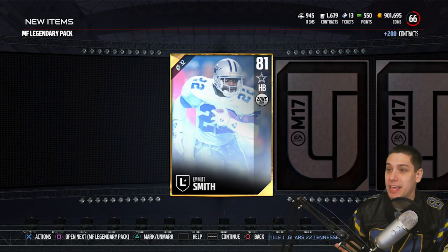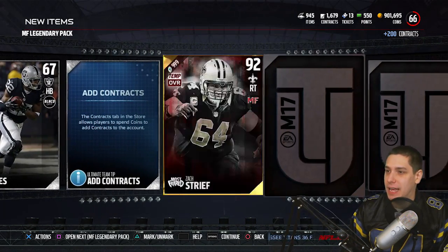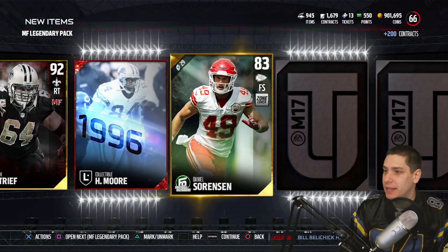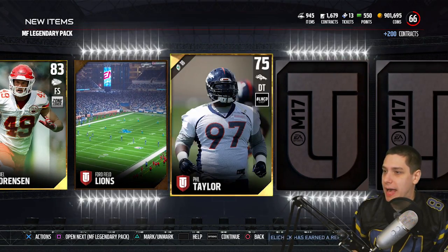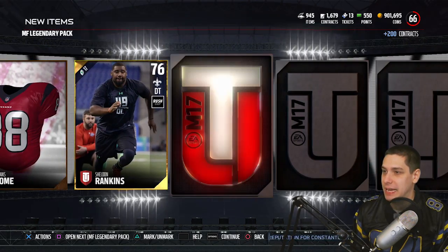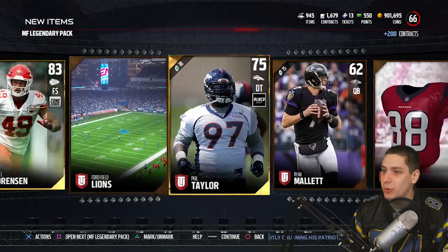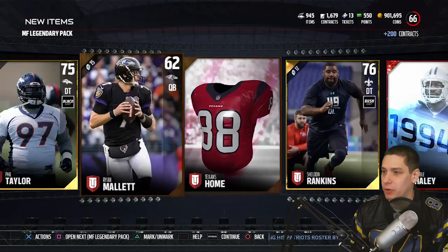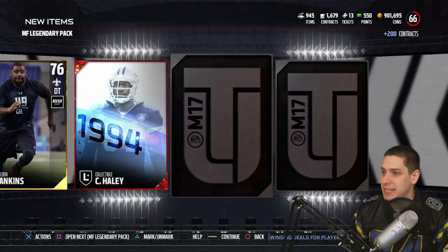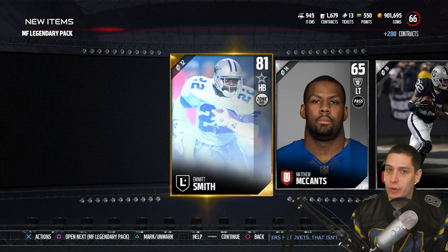We start things off with an Emmett Smith — that's cool, Emmett Smith is my favorite player ever. It's a gold legend, probably not worth a whole lot right now. We get a Zach Streif, a Herman Moore collectible, a Football Outsiders player, and then an elite — it is a Charles Haley collectible. So we've got two elite collectibles in this; those are probably two of the cheaper legends right now. Not a terrible pack — some cool stuff anyway. Nothing crazy out of the first pack, but let's go into the second one.